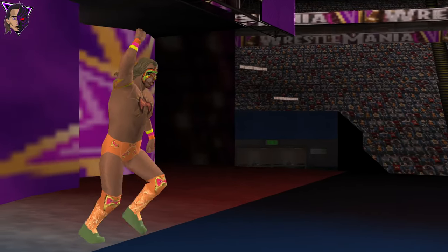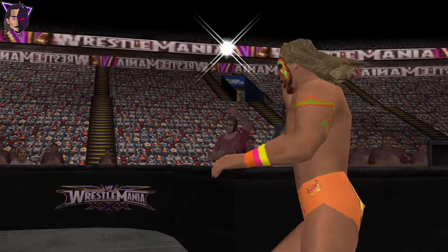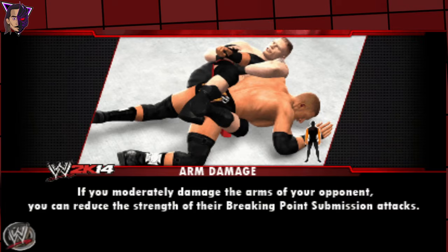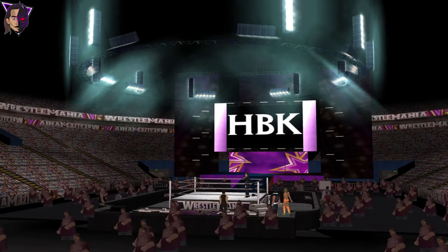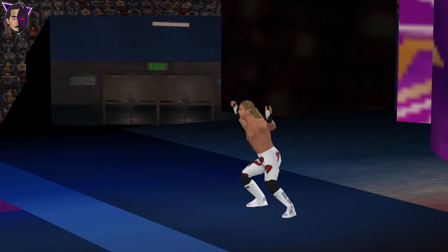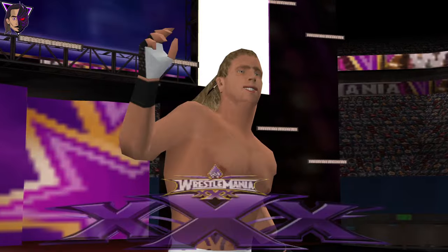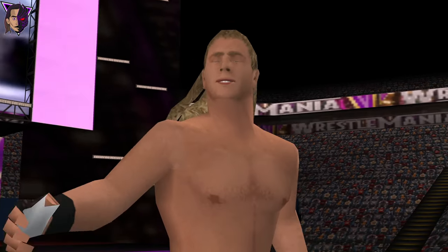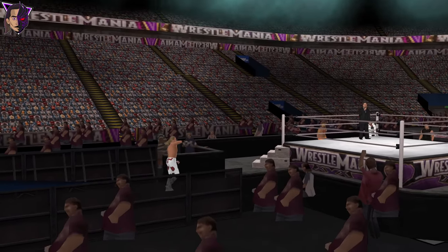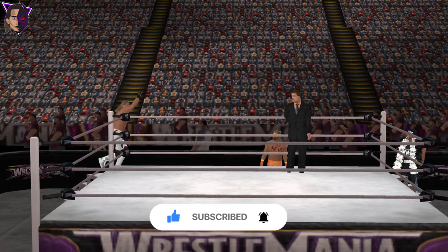Here comes running down the aisle the Ultimate Warrior — the model looks perfect. And last but not the least, here comes the Heartbreak Kid Shawn Michaels, he is just a sexy boy. As always, the showstopper looks absolutely perfect — the models, the textures, the entrance. Just too sweet.